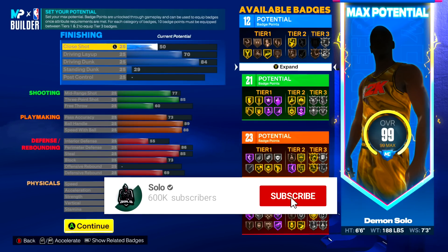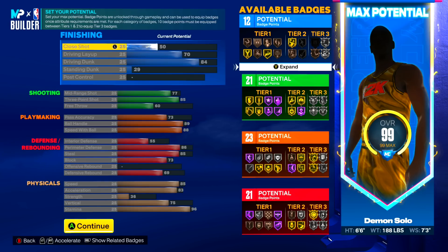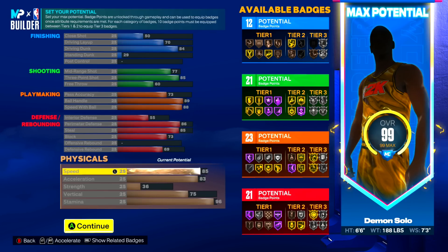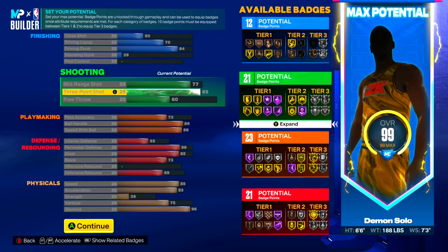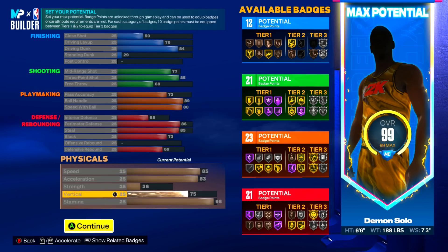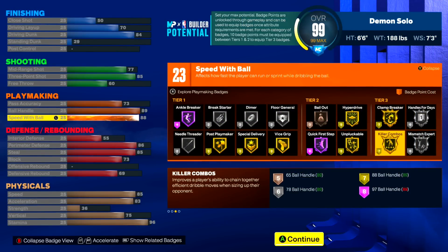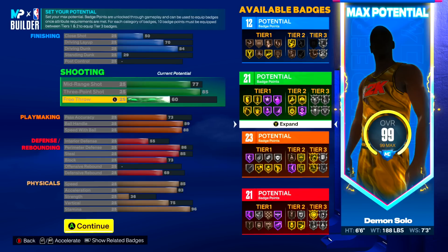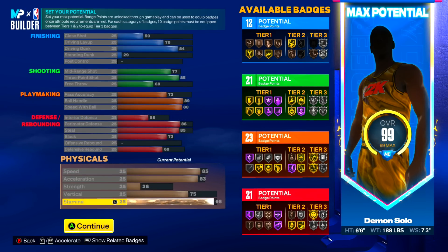The final badge count: we have 12 finishing, but put those plus 4 badges from the Welcome to the League quest on finishing so we'll have 16 finishing badges, 21 shooting badges, 23 playmaking badges, and 21 defensive/rebounding badges with solid physicals. What I love about this build is how balanced it is - we get contact dunks, high enough shooting, quick first step on hall of fame, silver clamps, good defense with max wingspan, and a 96 stamina so we're not running out of stamina. The badge numbers work perfectly - 23 playmaking gives us 7 for killer combos and 6 for handles for days. Everything just lines up perfectly.